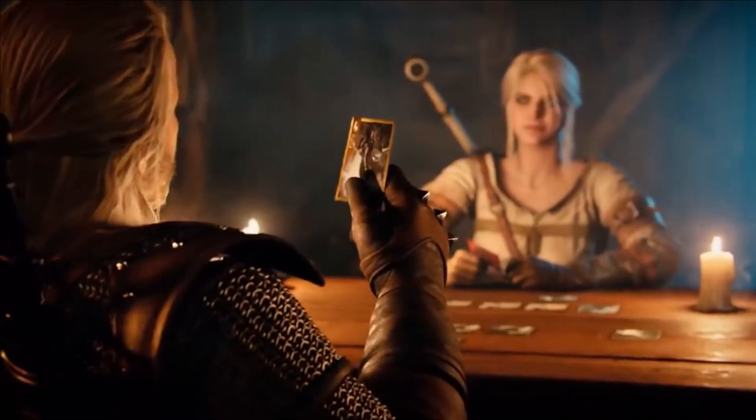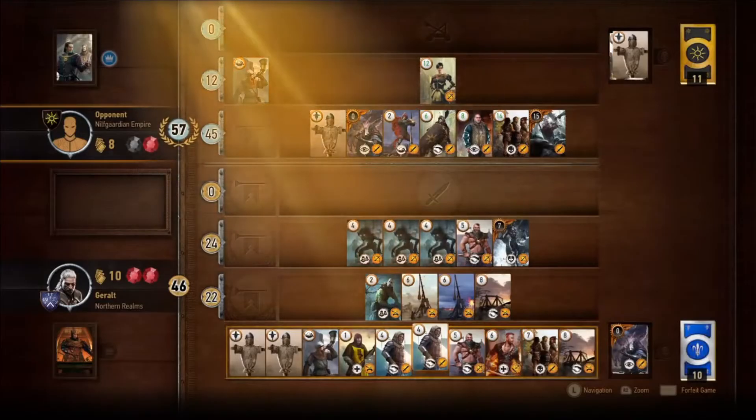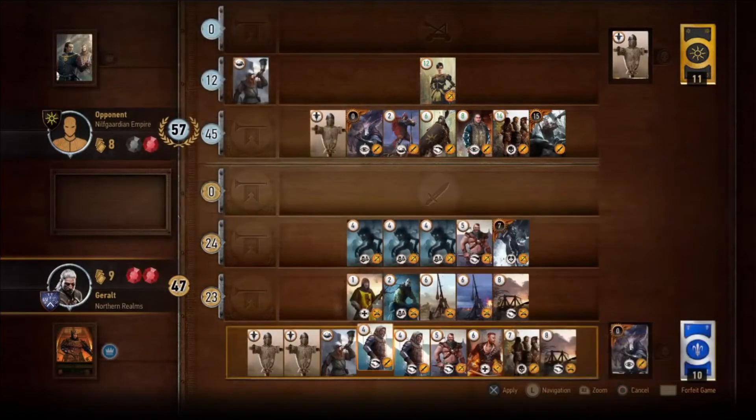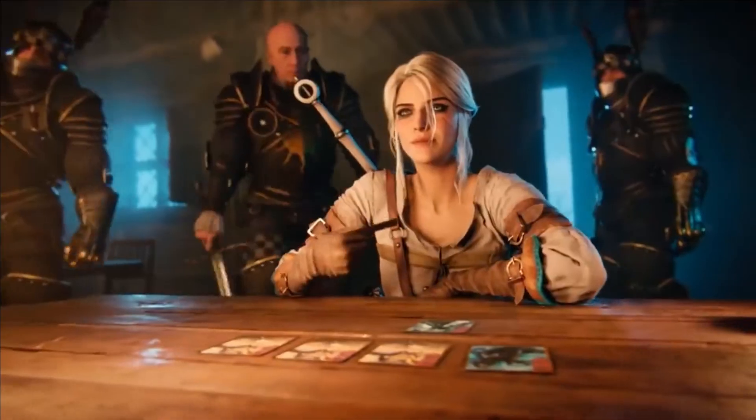Do you wonder how Gwent came about and how it was added to the game? While senior game designer Damien Monier was taking a bath, an idea came to his mind: making a card game for Witcher. While in the bath, he thought everything about the game — determining the basics such as how the gameplay would work and how to win — all by the end of his bathroom session. Sometimes you don't know when inspiration will come.